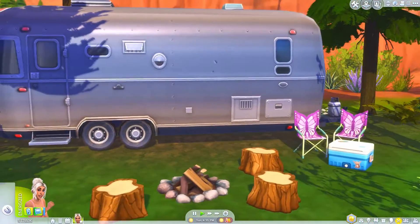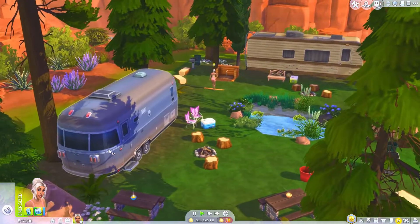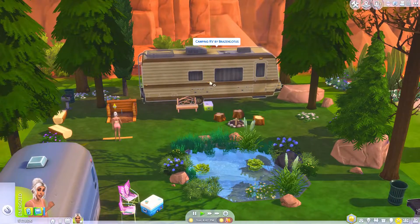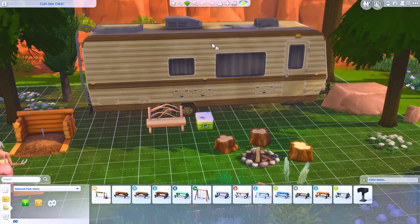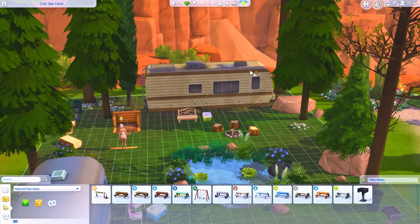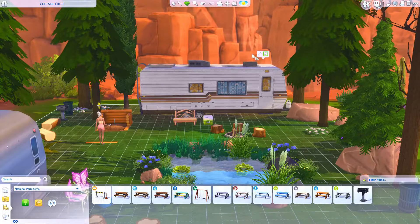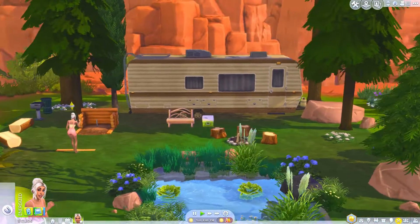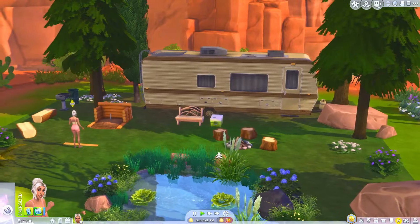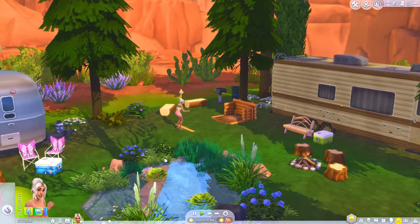They are functional — yes, you heard me right! This one only comes in one swatch, with no other colors. There's a clean version and then a dirtier, 'we've been camping a lot' version. I personally prefer the worn one that looks like it has a lot of stories to tell — like some family time has been spent in this camper.